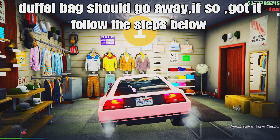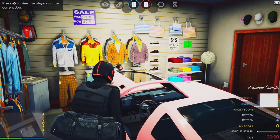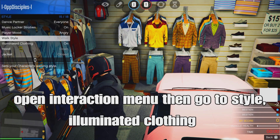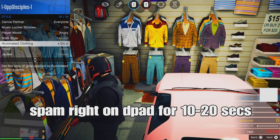The duffel bag should go away after you spawn in and get out of the car. What you want to do is open your action menu, then go to Style, go down to aluminum clothing.